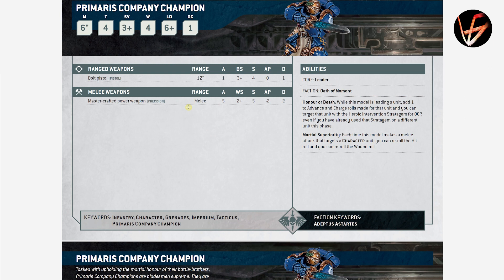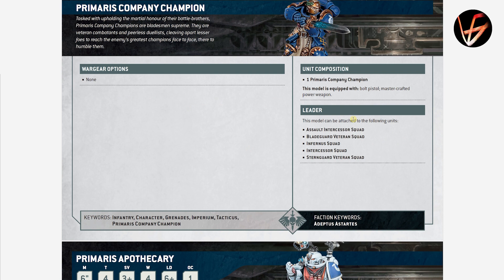Primaris Company Champion has finally left Legends so he can be an actual unit. He is 4 wounds, 3+ save, T4, OPSEC 1. His Mastercraft Power Sword has Precision so he can target characters inside a squad when he fights — 5 attacks, Strength 5, AP 2, Damage 2. Honor or Death: while this model is leading the unit, add 1 to advance and charge rolls — the first pluses to charge rolls we've seen so far. You can also target that unit with the Heroic Intervention stratagem for zero command points. Martial Superiority: against characters, he can reroll hits and wounds. Annoyingly, he cannot be joined with a squad along with someone else.